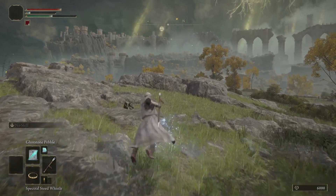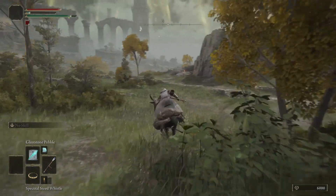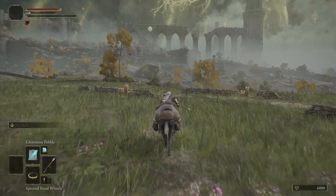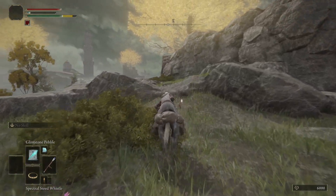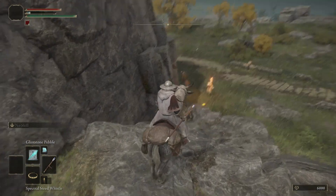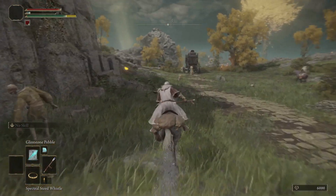If you want to summon your mount, just click on the down arrow key, then click again and your mount will come. If you want to ride away, click again and your horse will run.